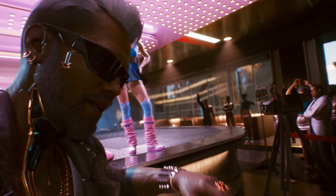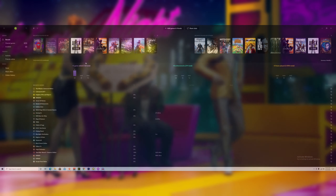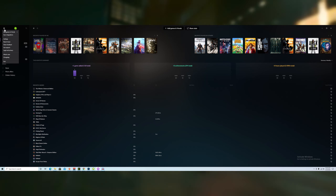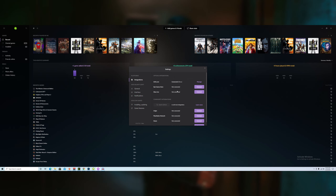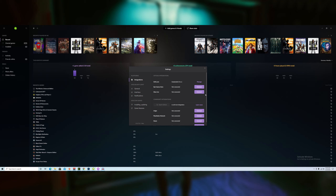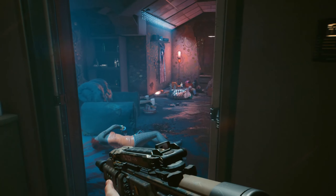Once you're logged into GOG Galaxy, you want to connect to the platform that you purchased Cyberpunk 2077 on. To do this, click on the gear in the upper left-hand corner and under 'Add Games and Friends', click on 'Connect Gaming Accounts'. From there, all you need to do is connect whatever account you own Cyberpunk 2077 on. Once GOG Galaxy has recognized the platform that Cyberpunk is on, as soon as you start your first playthrough, you will see the unique items in-game.